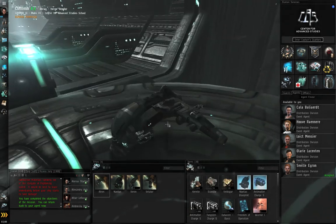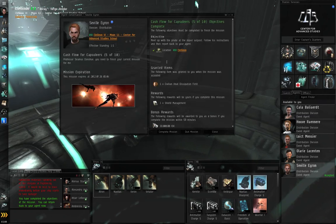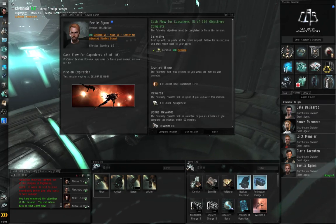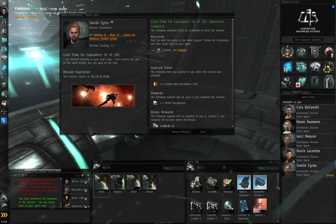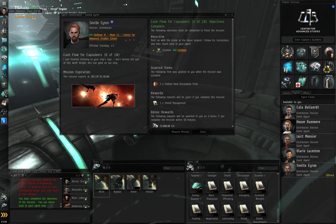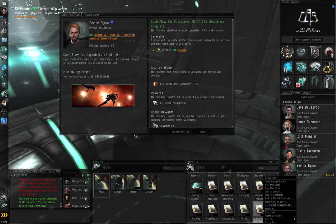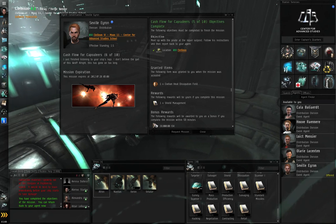Right-click Seville Aeron, start conversation — everything's a green checkmark. Complete the mission. He gave you a Shield Management skill book as a reward. I'll right-click and inject the skill, but I won't train it up right away. Request mission.